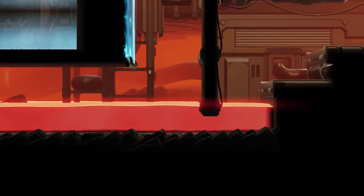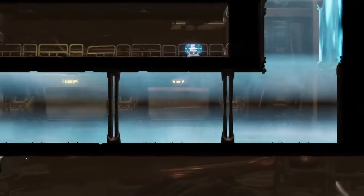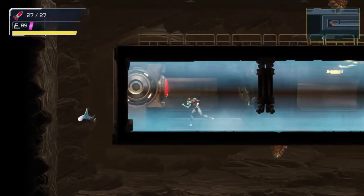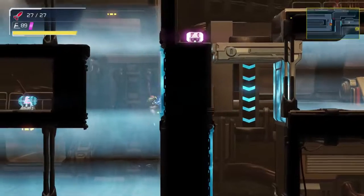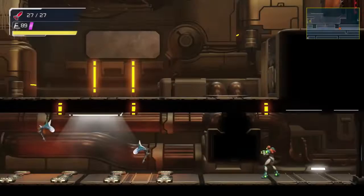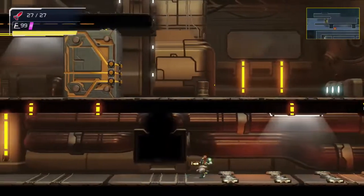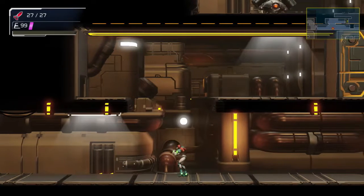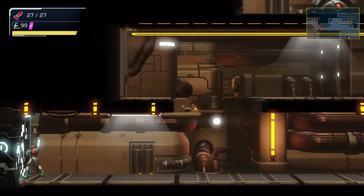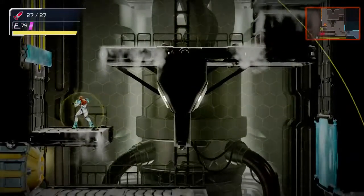Something I noticed because someone in a comment pointed it out — apparently at the end of our first video, that room we entered where we ended, you could see something moving in the background. I think it was Corpius while cloaked. You could still see the fluctuations of light. Who's Corpius? The one we destroyed to get the phantom cloak. The thing that had the thing in the tail that turned into the cube that we got. Oh, that thing. Now I remember — that big monster thing.